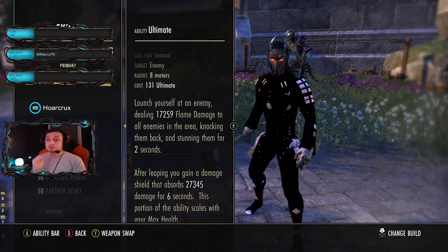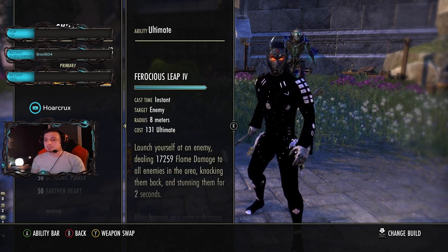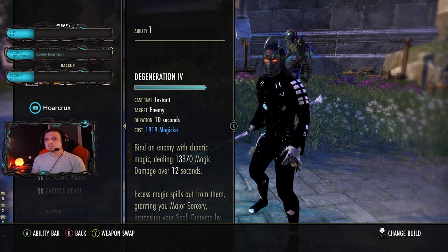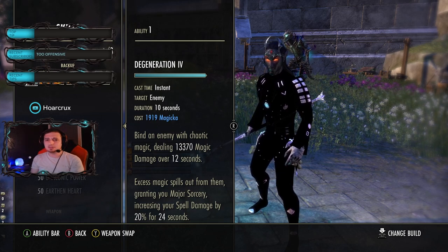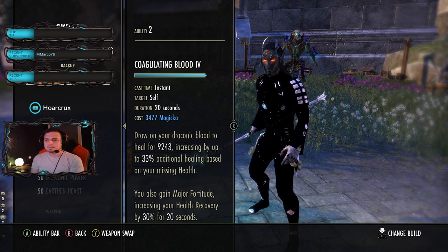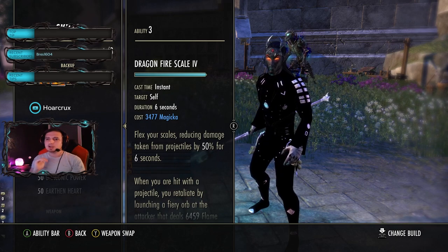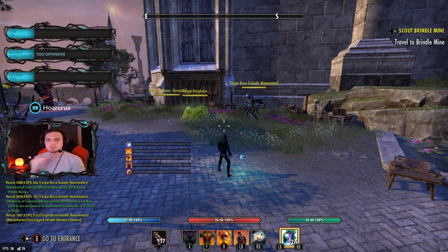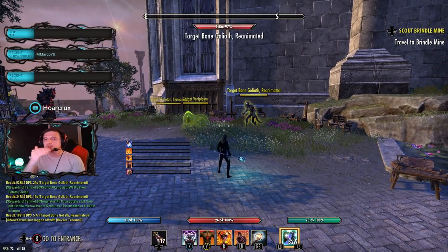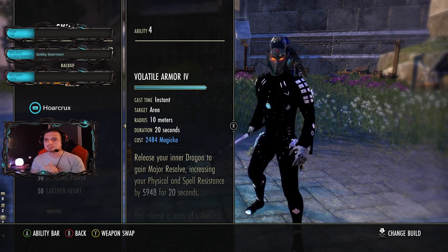Ferocious Leap hits like a truck with the CP system — everything is in single target, nothing in Thaumaturge. When fully buffed the tooltip is like 26k — it's absurd. Degeneration is just for our spell damage buff. You could potentially run Molten Armaments and heavy attack into your Leap combo, but Degeneration is a heavy-hitting dot by itself and pretty helpful. Coagulating Blood is our oh-shit button — the tooltip on these goes much higher than what it says. Dragonfire Scale is a great ability because it applies a lot of pressure to any projectile enemies on you, hitting them with essentially a Flames of Oblivion proc's worth of damage every half second.